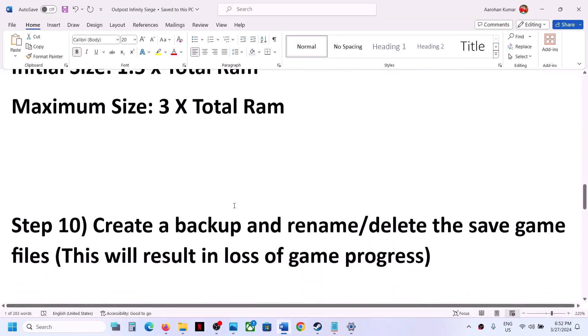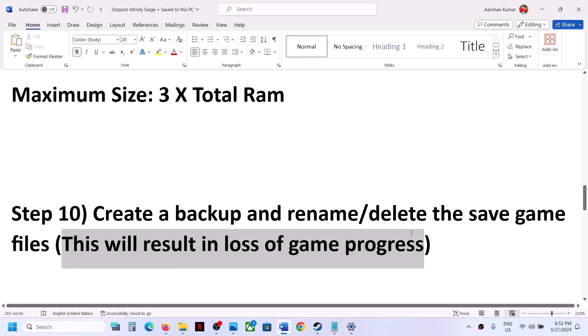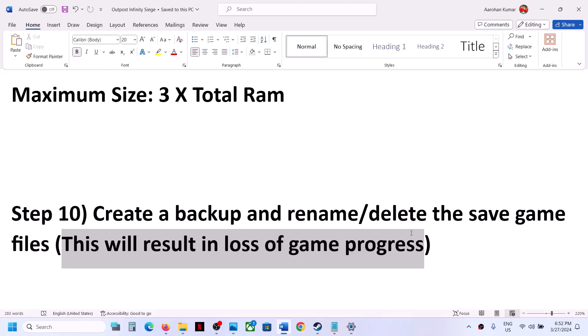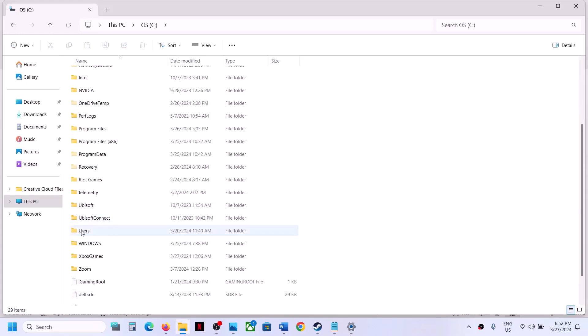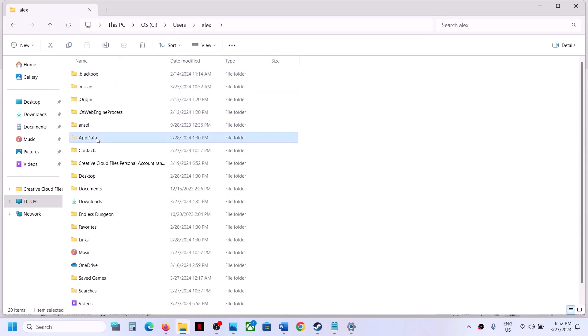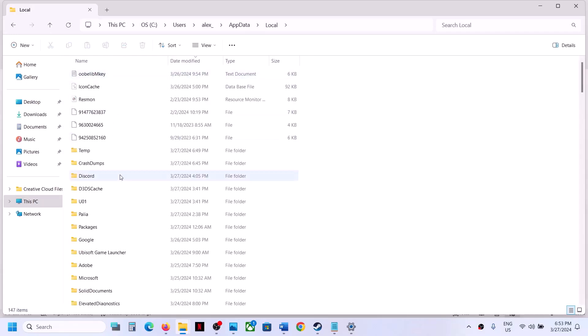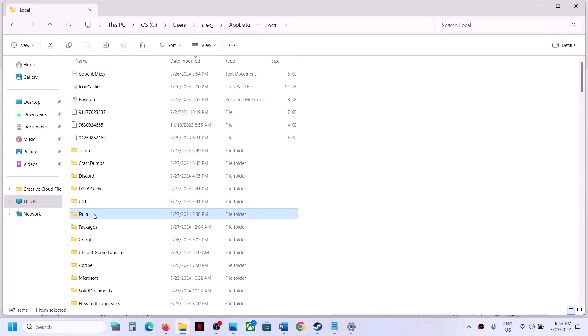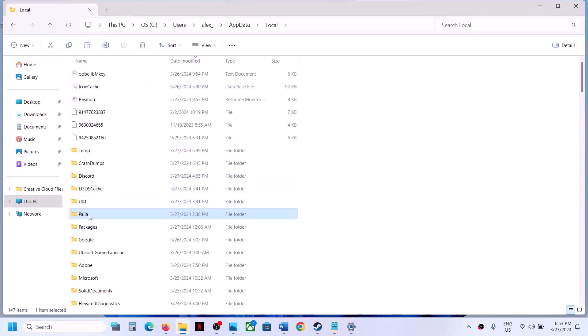Now the next step is to create a backup of your save game files and then rename or delete the save game file. When you delete the save game file you will lose all game progress and have to start from scratch, so only do this if you agree. Open File Explorer, go to This PC, open C drive, open the Users folder, open your username folder, then open AppData. If you don't see AppData, click View, select Show, and put a check on Hidden Items. Open AppData, open the Local folder, find the game folder, copy it and paste it somewhere as a backup. Then right-click the original folder and rename it — for example, add '.old' to the name.